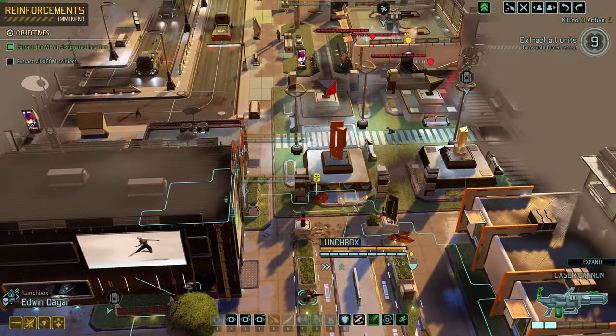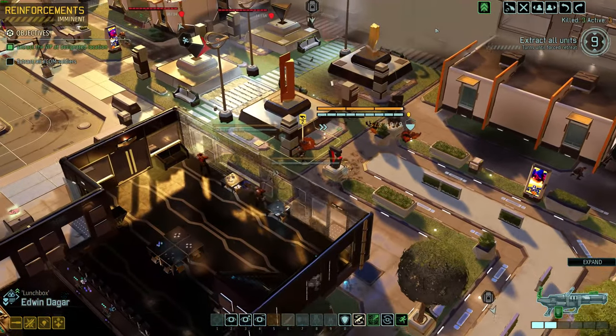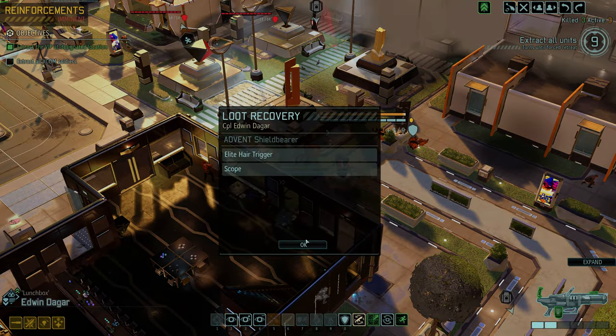Meanwhile, the guard could move up here, get this loot, be in high cover, and he could suppress the one on the right. That's leaving him exposed to the right where I think there's another pod. But hey, I want the loot. Scope, elite, hair trigger — great. Let's do a solo suppress now on the snake on the right.